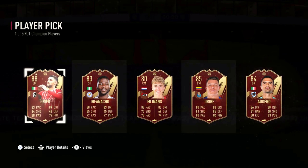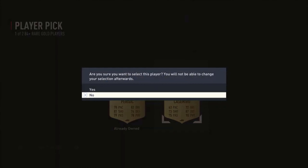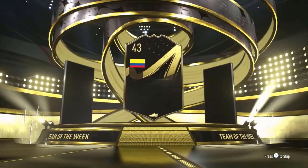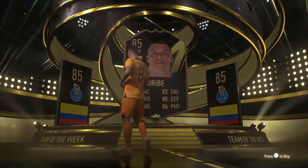Here are my picks from the weekend league rewards. The players are mostly not useful for my squad — though the ratings aren't bad. 87 is okay, 88 is better, and there's an 89 Casimiro and an 85 Georginio. From the packs, we get a Team of the Week Uribe at 85, which isn't great.